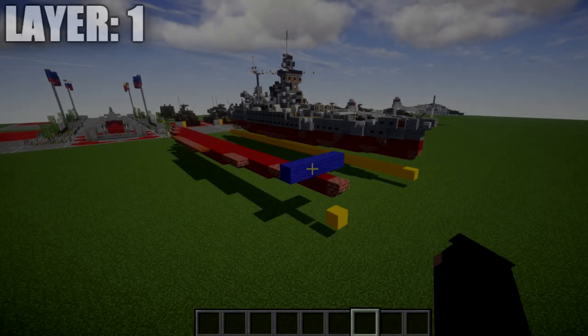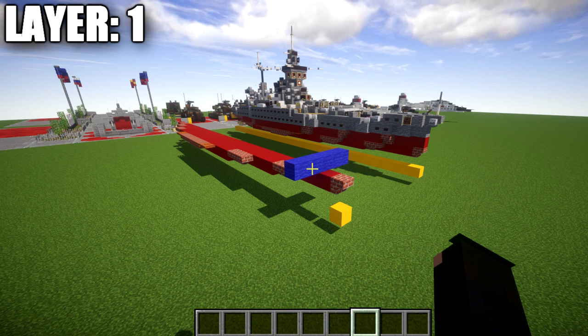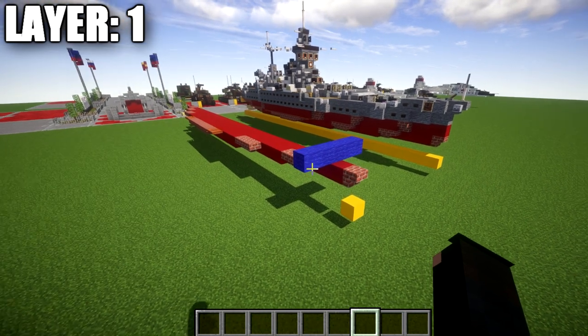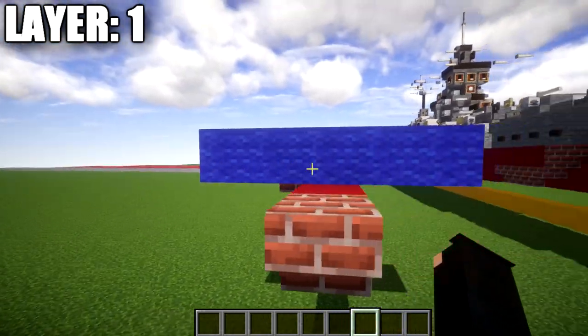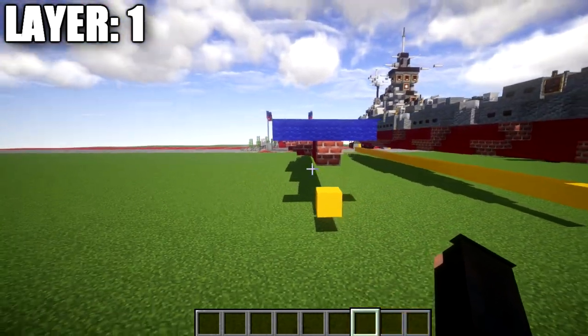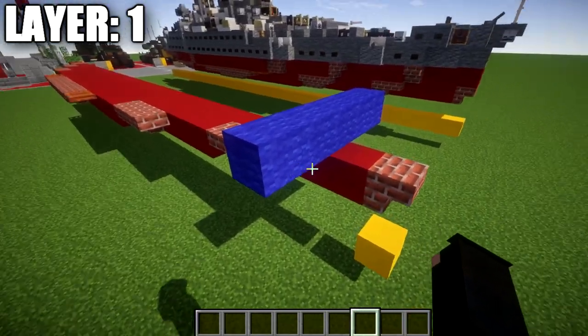Moving into layer number one: the first few layers will be built half on camera, half off — about half the ship is already built and we'll build the other side over, since these first layers are symmetrical on both sides. Also, if you're building in water, make sure this layer is exactly one block underneath the surface — the blue wool represents the surface level. Too high or too low and it will sit incorrectly.